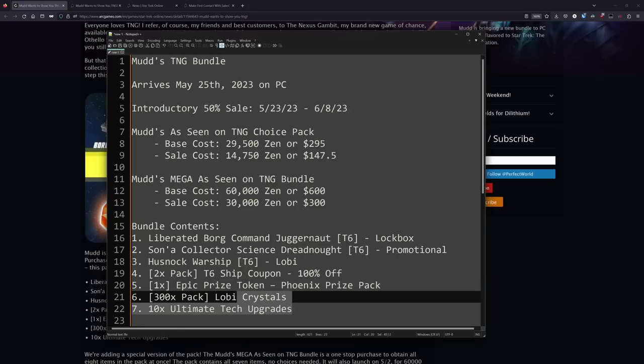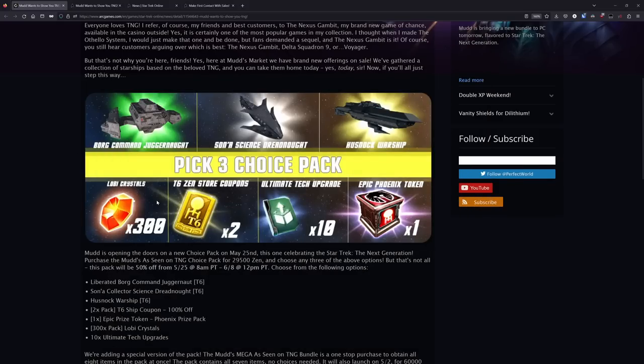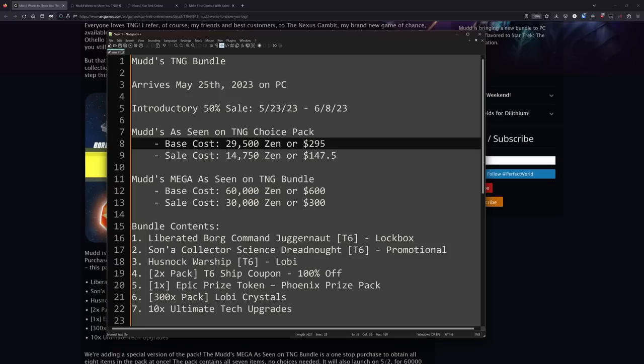All of the secondary consumable items — everything on the bottom row — just really don't have much value. The only one any of you would probably want to look at is the epic token. What that means is that if you're considering this bundle, the Mega Pack really does not seem worth it. If you're going for this pack, it's definitely going to be the Choice Pack, and we'll see how good the ships are.